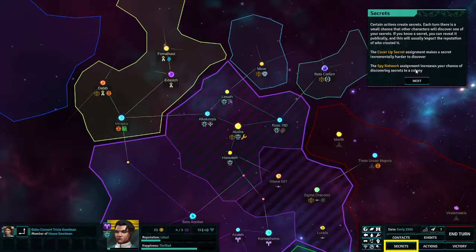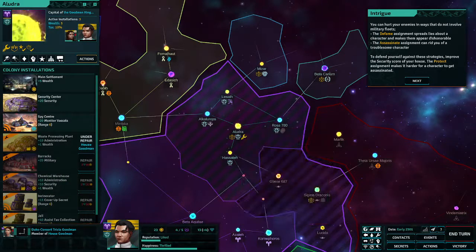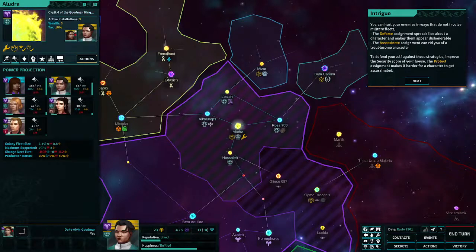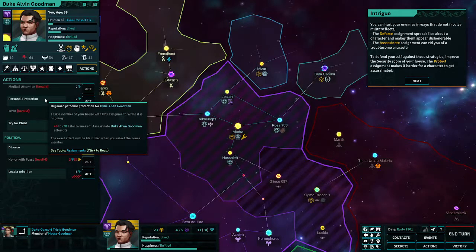Spy network. You can hurt your enemies in ways that don't involve military fleets — the Defame assignment spreads lies, and there's an Assassinate assignment — murder plots, like Crusader Kings. Improve the security score of your house against such threats. I want to try for a child — that costs one action point. Personal protection.